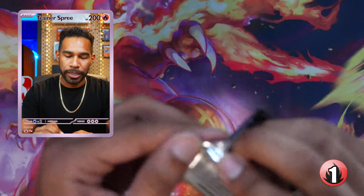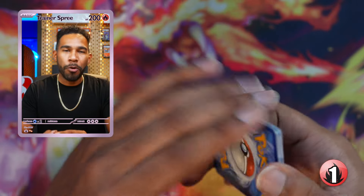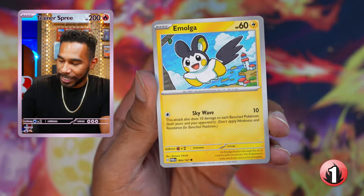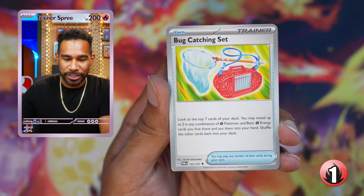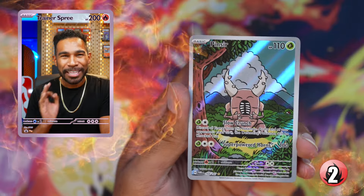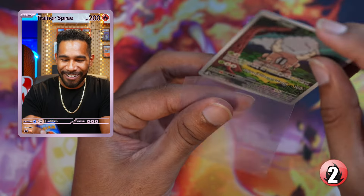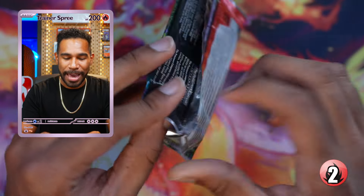Moving on to pack number three of building battle number one — 10 building battles, four packs each, 40 packs. Let's shoot for the moon: can we get 15 hits out of this building battle case? Aggron, Zapdos — he's heating up. And the Pinsir illustrator rare — love to see it! Two hits in three packs, that's what I like to see. On to pack number four.